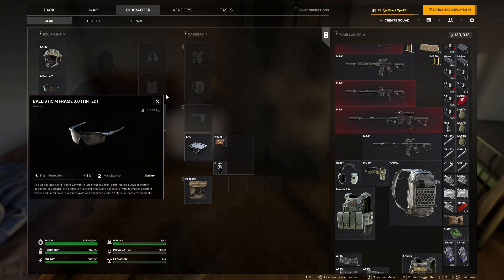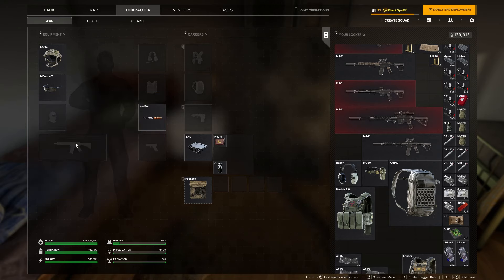If you have eye protection that actually has flash protection, that's a thing. Generally that's only going to matter if you're dealing with grenades, flashbangs, etc. It is an option and it doesn't weigh much, so it's worth considering.